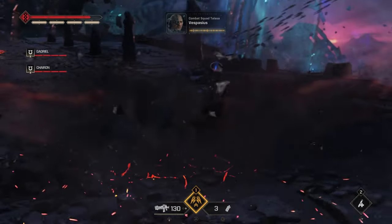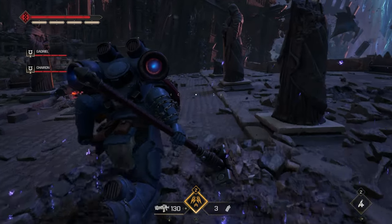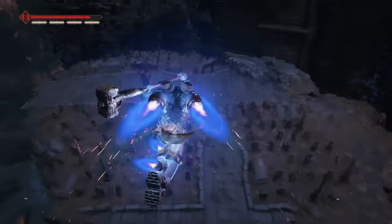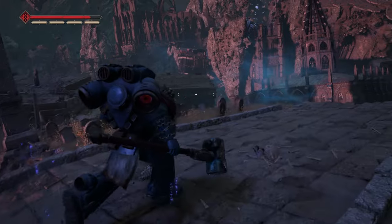So we're moving on to Dawn's Descent, the sixth campaign level. First, while your objective is to advance to the Cathedral, as soon as the objective changes, continue to jump up the platforms using your jetpack. When you're at the top, on the left side by the ammo cache, you'll find the data slate.